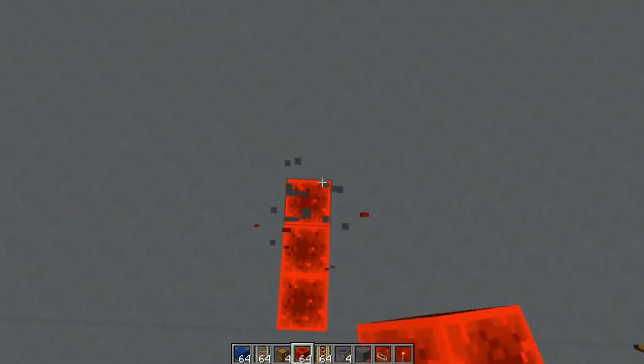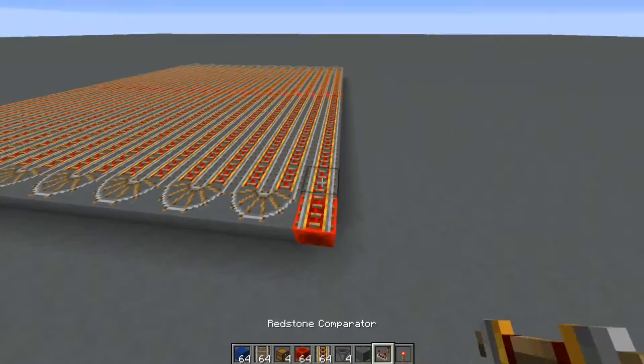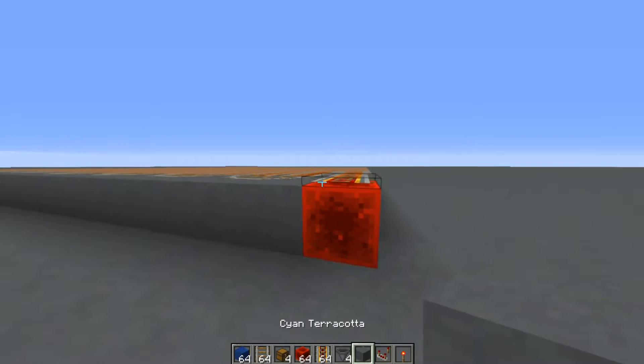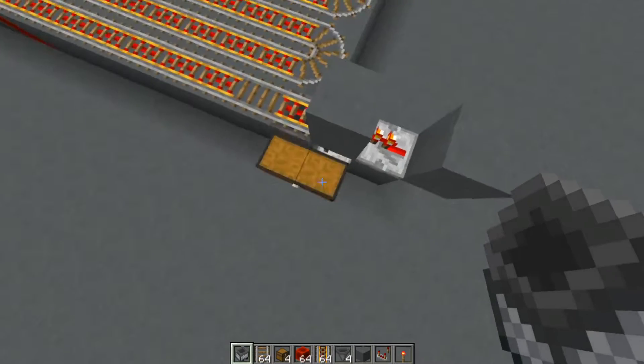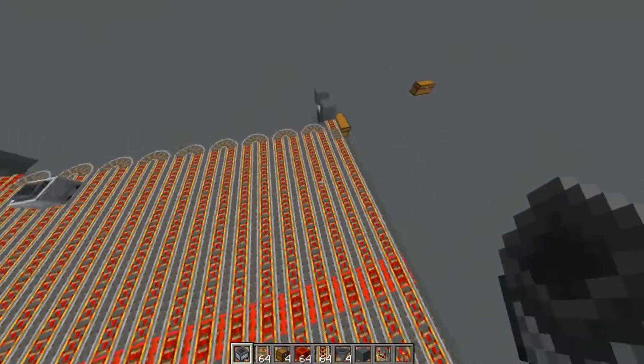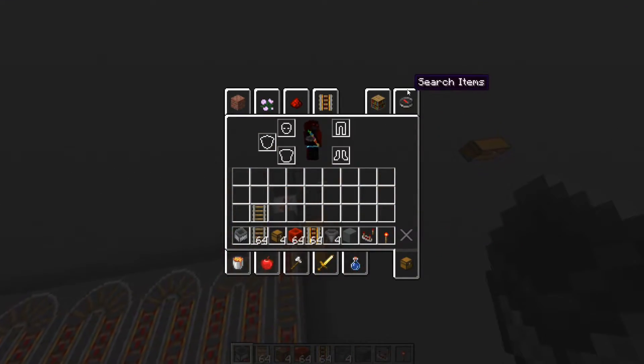Then you'll just need a row of redstone blocks to power all the powered rails. Remember you have a block for the minecart to rebound off of — now's the perfect time to set off the hopper minecart. All you need to do is build up a dirt platform along with some stairs in the pattern that will be shown soon.